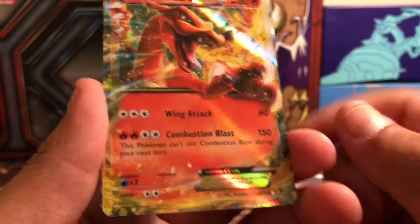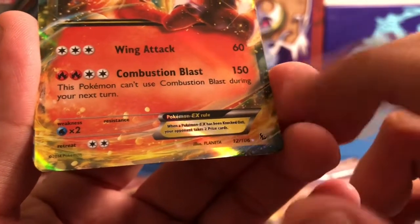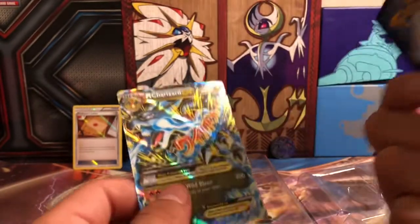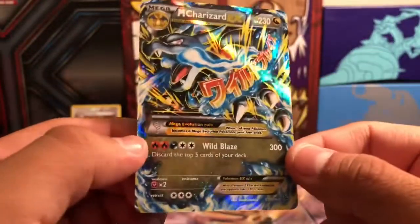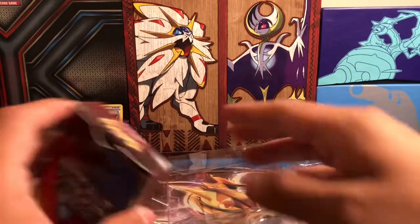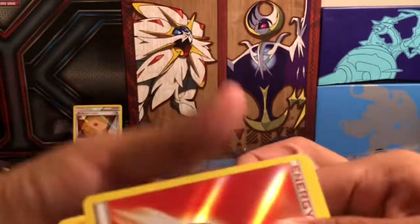Here's the Charizard EX. As you can tell, it is not an Alternate Art because it would have that little A circle to it — 12 out of 106. This is the actual card from the set, a reprint of it, but everything else is the same. Same thing with this Mega Charizard EX, which is pretty sweet as well — 69 out of 106, no Alternate Art reprint logo on it. I know the Secret Rare for this still holds a fairly high value. Obviously they would not reprint that because then everyone would get it and the value goes down.